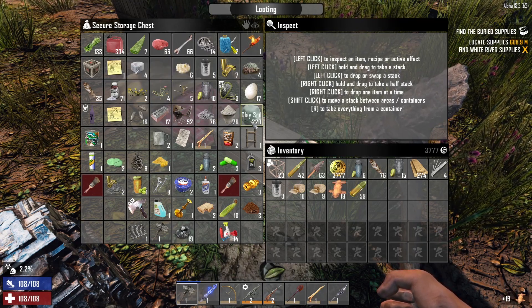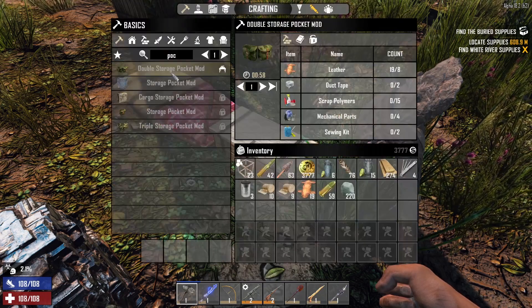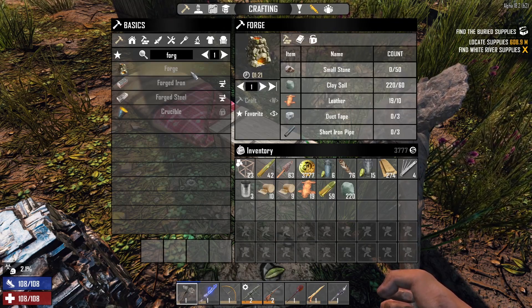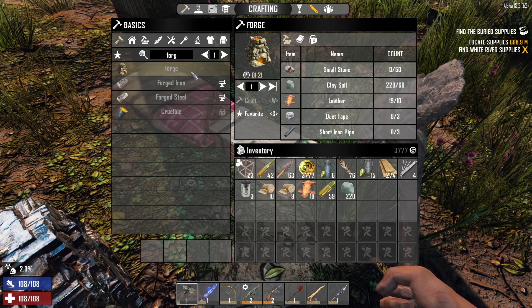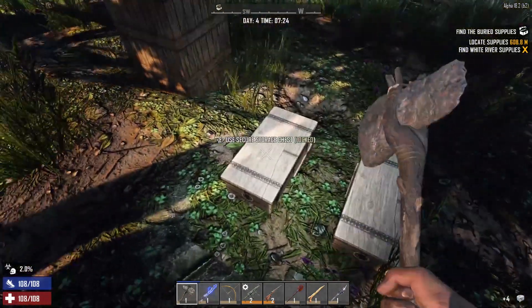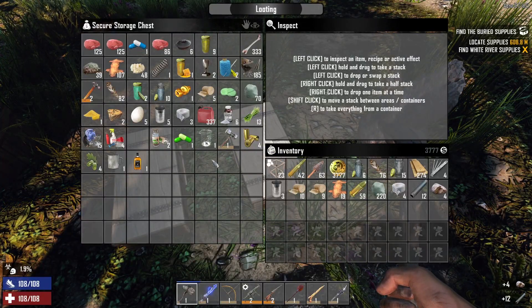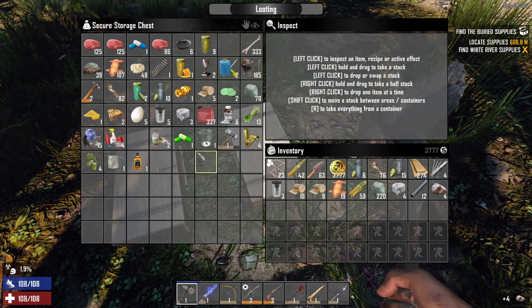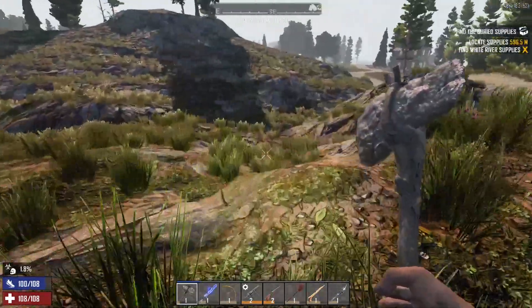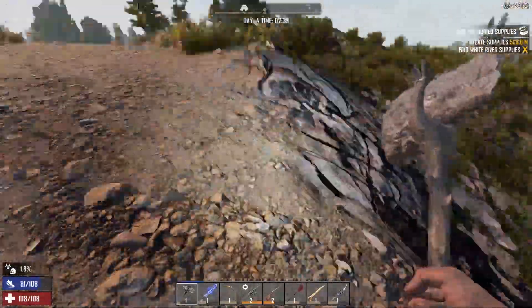Let's look for what we need for our forge. We needed leather, clay soil - okay, clay soil, small stone, duct tape, and short iron pipe. We've got the duct tape here; we should have some short iron pipe around here somewhere if we don't we'll have to go get them. We do have them. We need more small stone - so that's the key today. We're gonna need that anyway for our base. I think we're gonna take over this grocery store over here for the first horde night, so we'll get that set up.